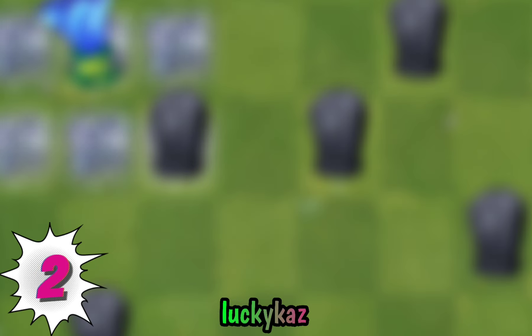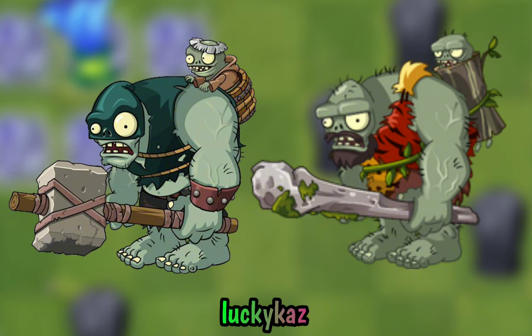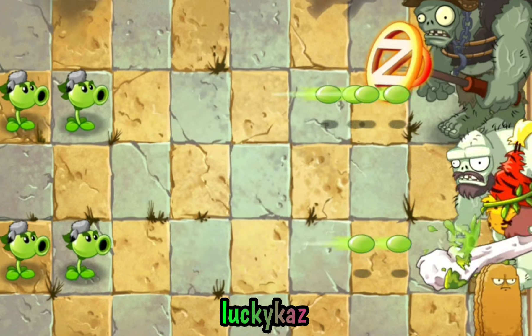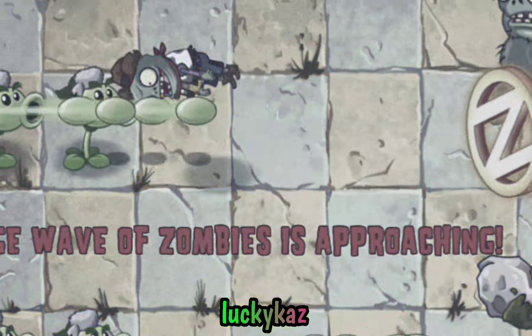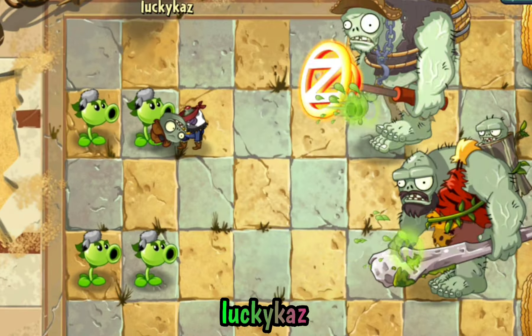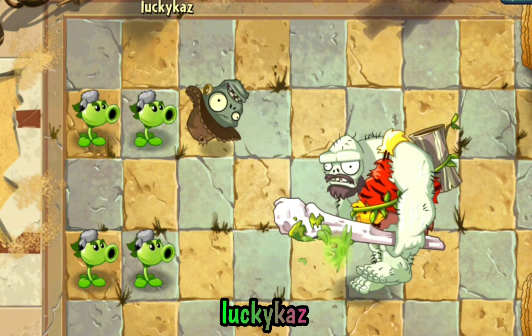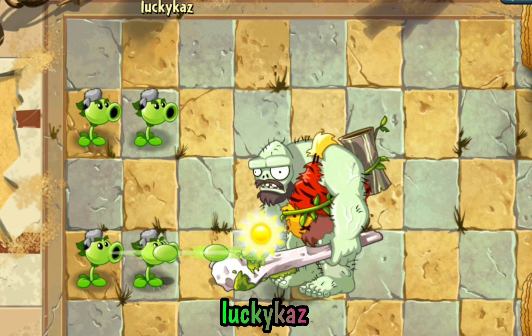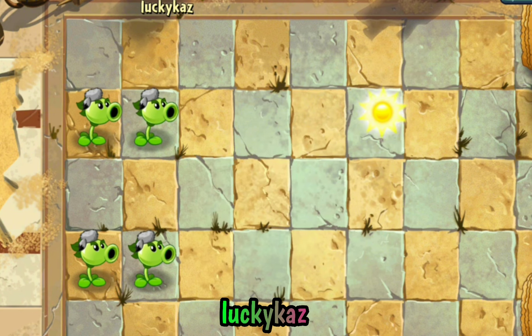Fact number 2: Each world has its own Gargantuar, and many think they're the same — just different styles in different worlds. But no! Compared to normal Gargantuars, Jurassic Gargantuar takes 5,400 damage instead of 3,600, which makes him the Gargantuar variant with the highest health in Plants vs. Zombies 2. As a balance, Jurassic Gargantuar's speed is significantly slower, giving plants more time to attack before he can reach them.